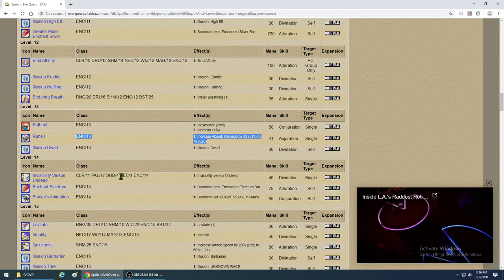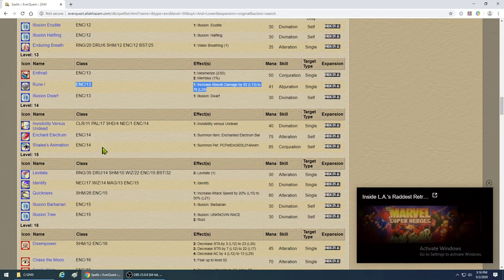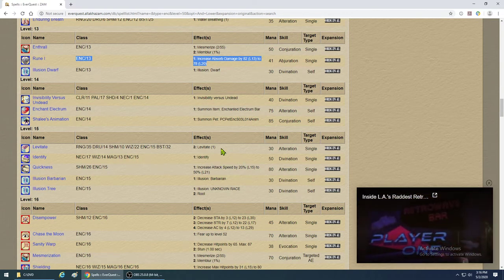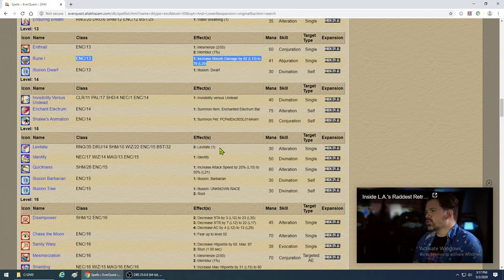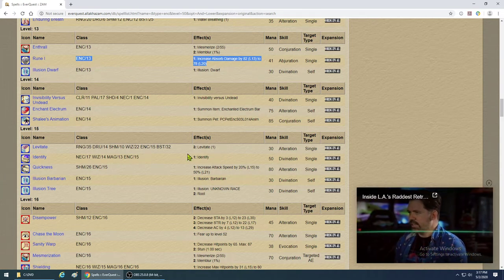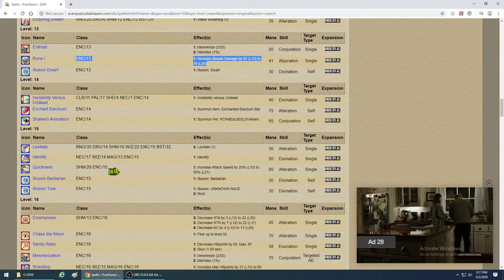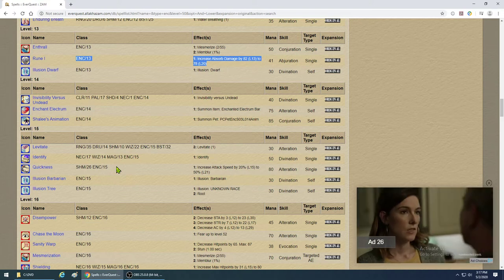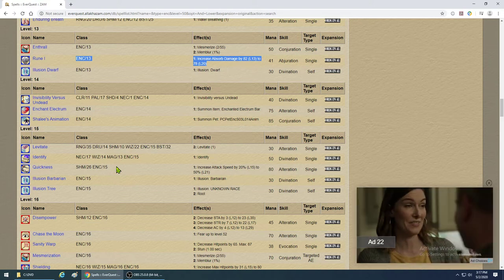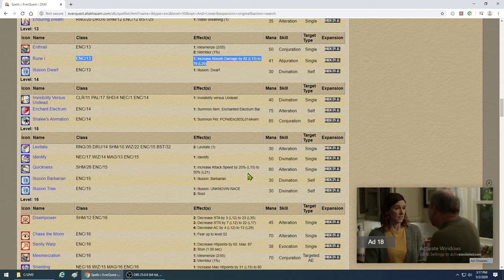Invisibility Undead — goes without saying, buy it. Level 14 pet — go ahead and get it, though sometimes in a dungeon people don't want you to put it up because it runs around and gets you killed from extra aggro. Quickness is your next haste. The shaman doesn't have it yet — enchanters lead the race when it comes to haste. You'll increase attack speed by 20, going all the way up to 50%.